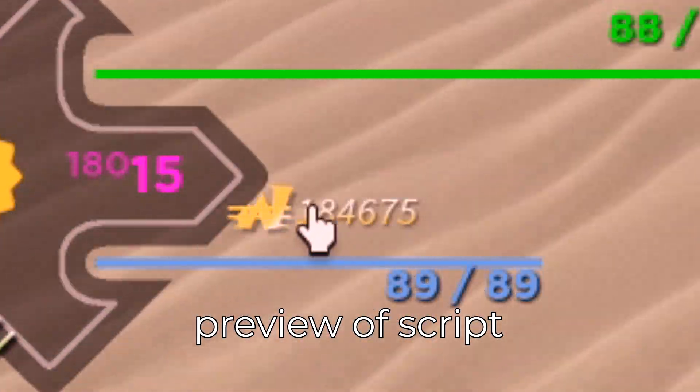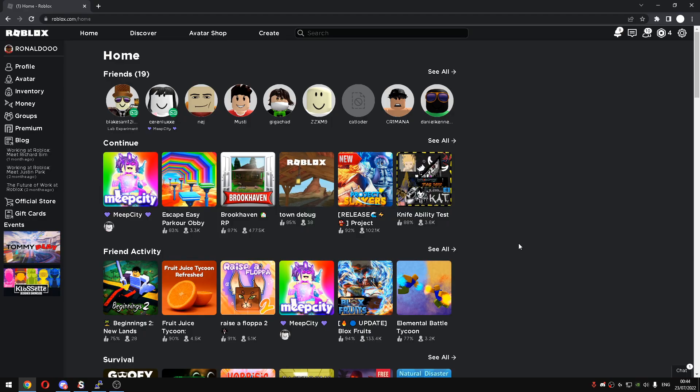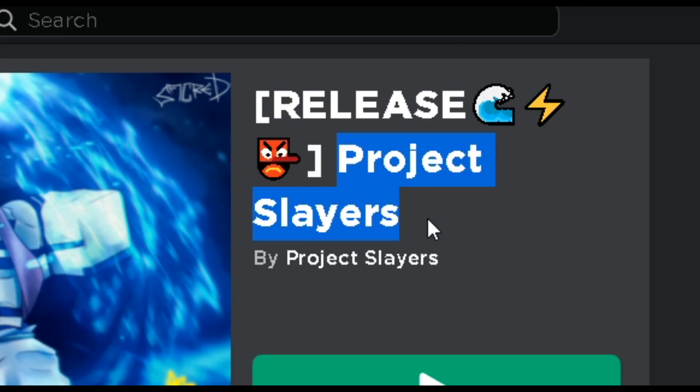As you guys can see, I'm getting unlimited Vens right now. What is up guys? Welcome back to another video. In today's video, I'll be showcasing you guys the new best Infinite Spin and Elixir script for the game called Project Slayers.